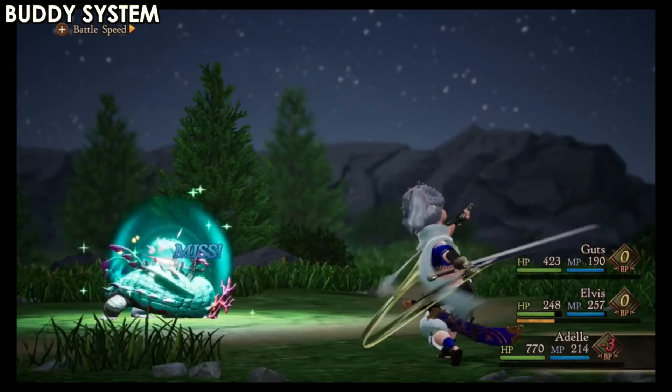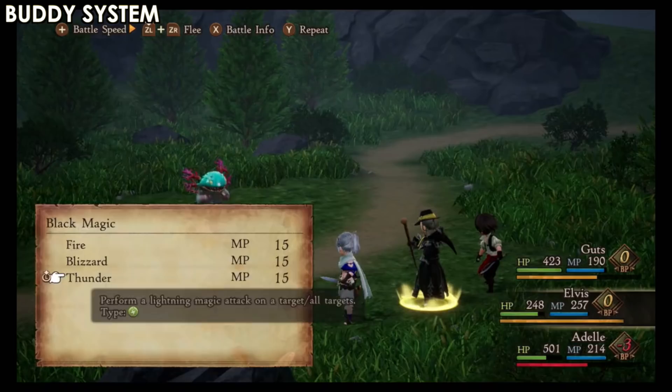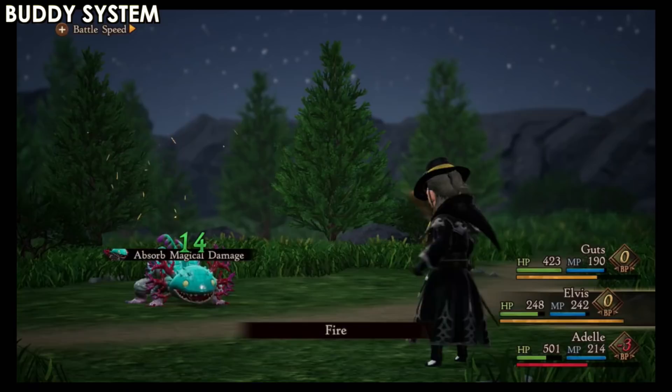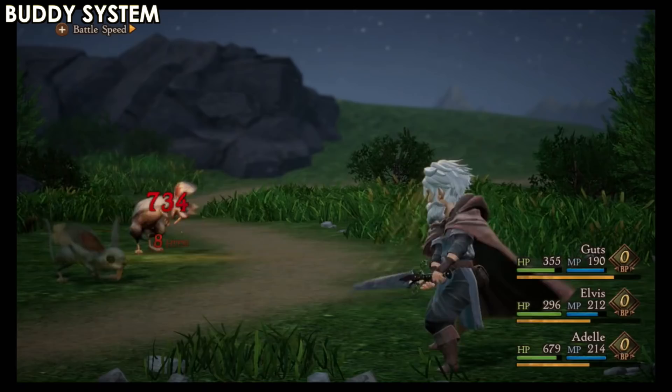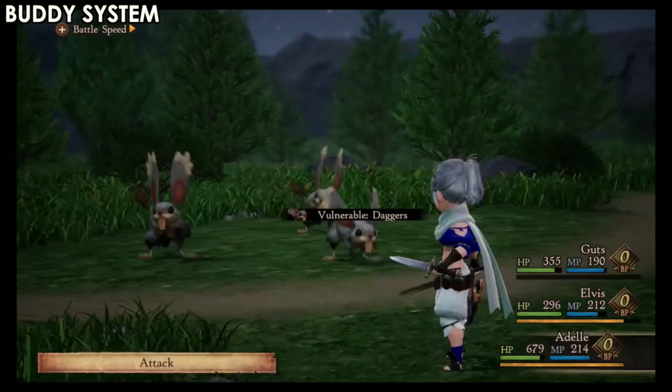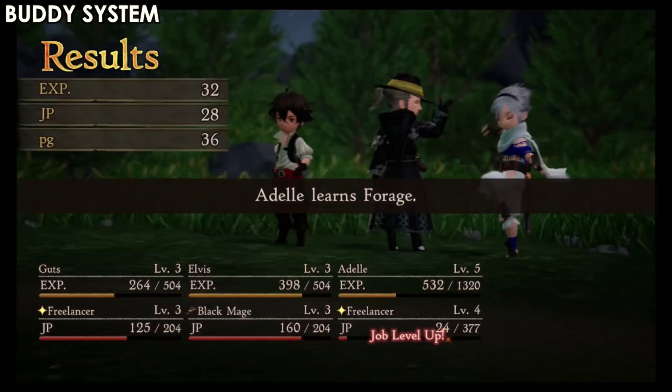I want to talk about the buddy system. Sometimes when you're playing there are guest characters, and these are really helpful — they make a huge difference. Whenever you have them, try to level up as much as you can before you progress through the story, otherwise you're going to lose them. Roam around, finish monsters, grab items, explore all areas. The game is hard, so whenever you have these opportunities, always grab them.